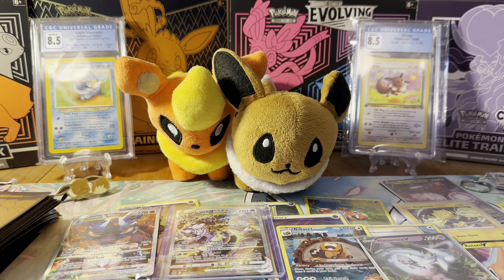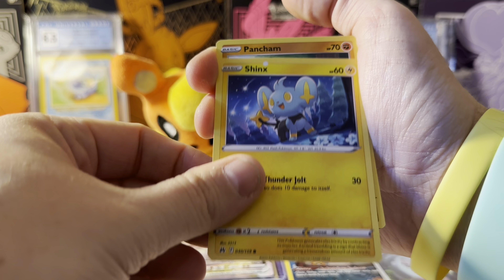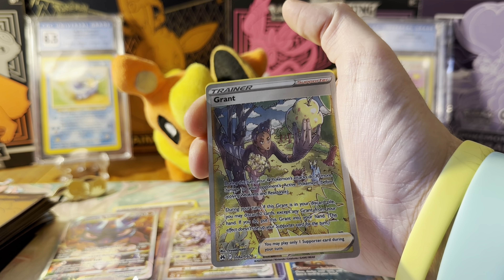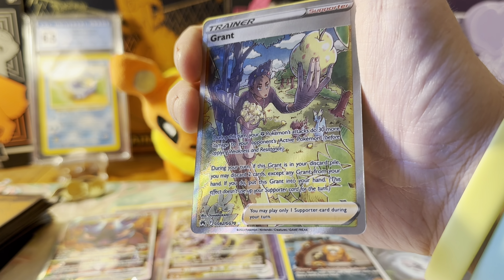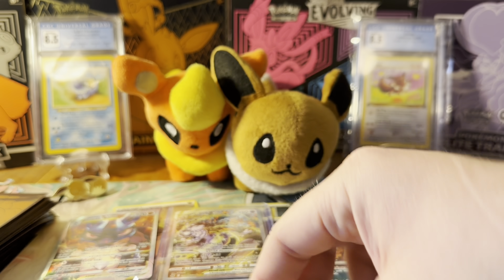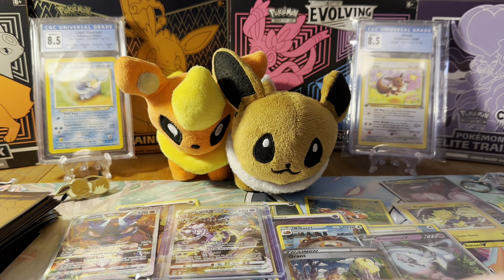Hopefully everyone is getting amazing pulls from their ETBs. Shinx, Larvesta, Dragalge. So far we've got a V card from the main set — and a full art trainer! Grant — I love full art trainers and this one is so detailed. You can see what looks like Rockruff in the background but is actually Tyrantrum with its mouth open. And the fossil from Gen Six — Amaura, I believe, plus a Galarian Perrserker. The two fossils from Gen Six — makes sense together.